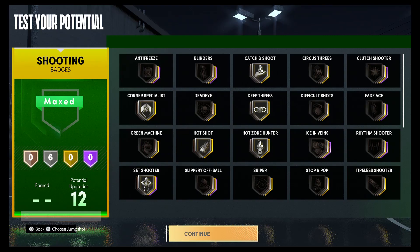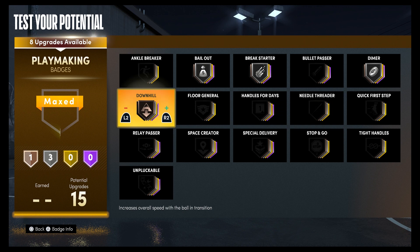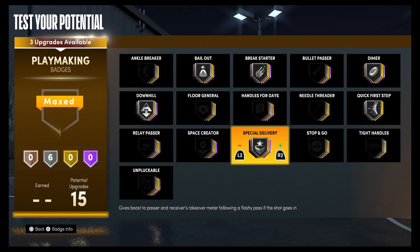For your playmaking badges, you're going to put bailout on silver, break starter on silver, dimer on silver, downhill on silver, quick first step on silver, special delivery on silver, and needle threader on gold.